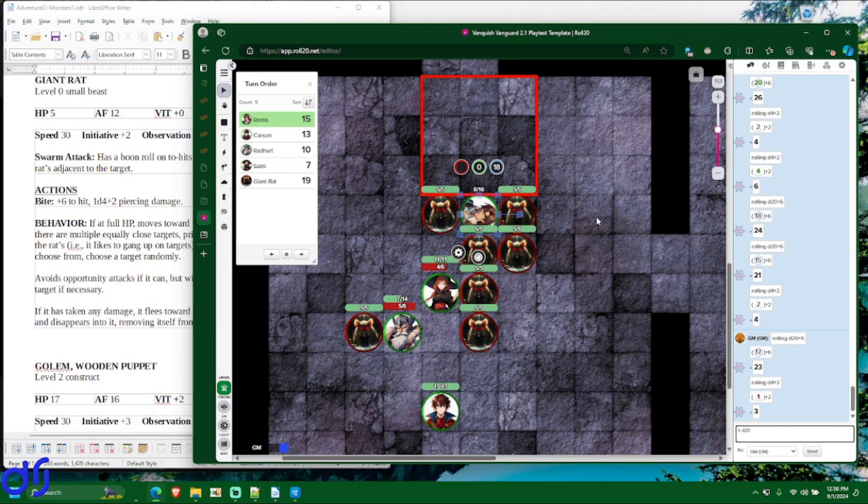Remis makes his death throw and gets an 8 — that's a failure. He now has one failure. Two more failures, or another natural 1, and he's dead forever. It's a dangerous situation to be in.